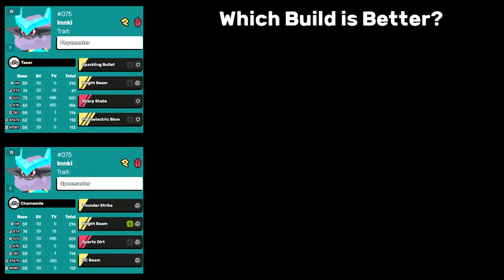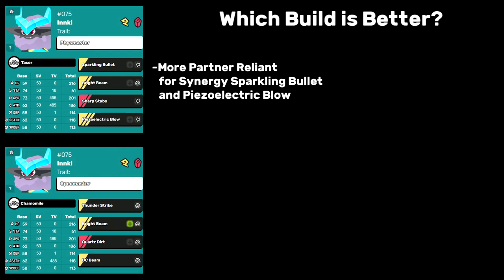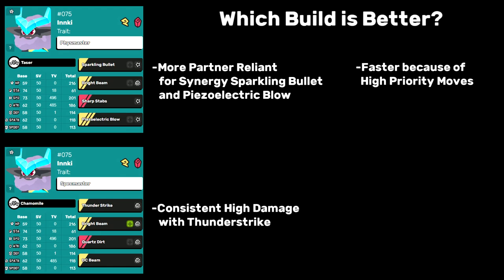My final thoughts on the two builds: Fizzmaster is a little more partner-reliant, but in turn it gains valuable speed. Spechmaster has higher damage with Thunderstrike and it's more consistent without relying on its partner.